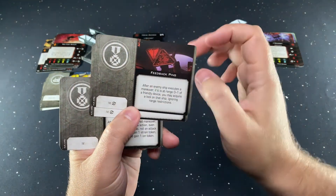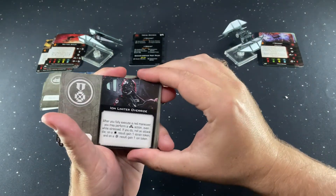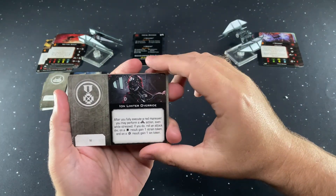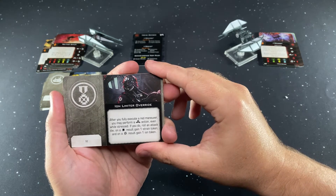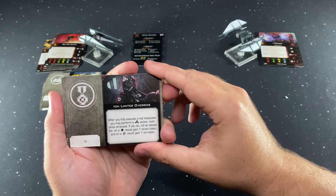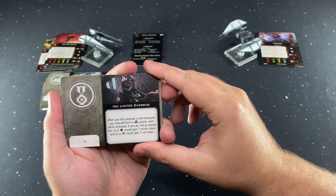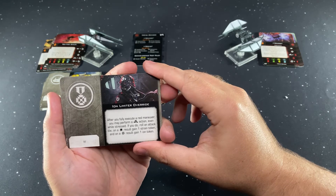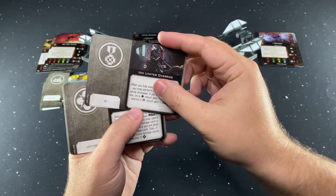Ion Limiter Override is for a TIE — after you fully execute a red maneuver, you may perform a barrel roll action even while stressed. If you do, roll an attack die: on a hit result, gain a strain token; on a crit result, gain an ion token. So it's giving you an ability but then making you pay for it.